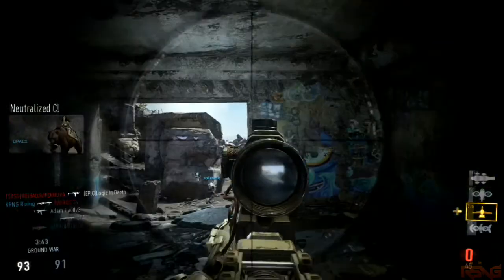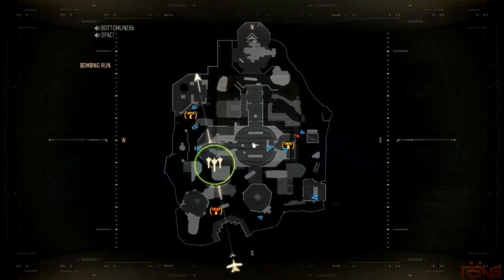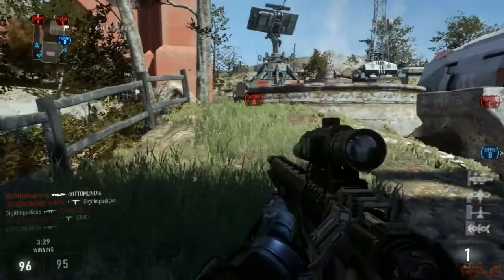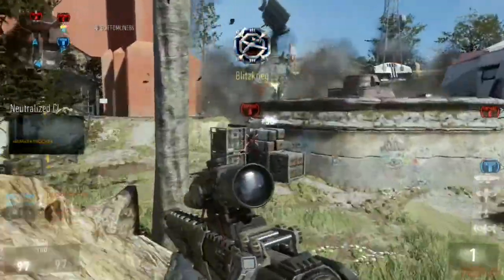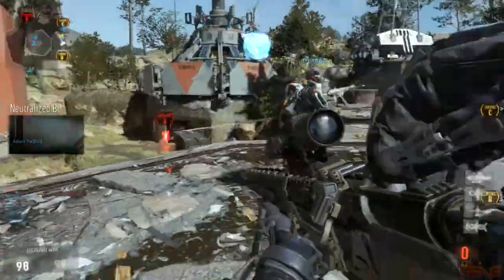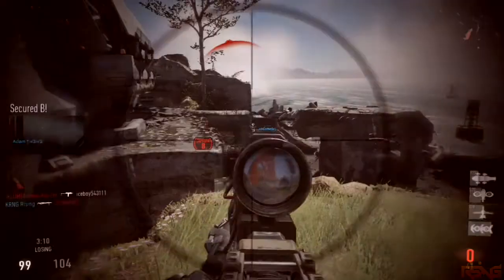We're also gonna be getting a new DLC weapon. In case you guys don't have the season pass yet, you'll be getting the AE4 and the variant AE4 Widowmaker, which will be unlocked right when you get the DLC. There are also potentially gonna be eight more variants of the AE4, so you'll have like the listed, professional, and elite versions, which will be sweet to get. I actually have the season pass, so I was able to get early footage of it. It's cool that you guys will finally be able to get that if you don't have the season pass.